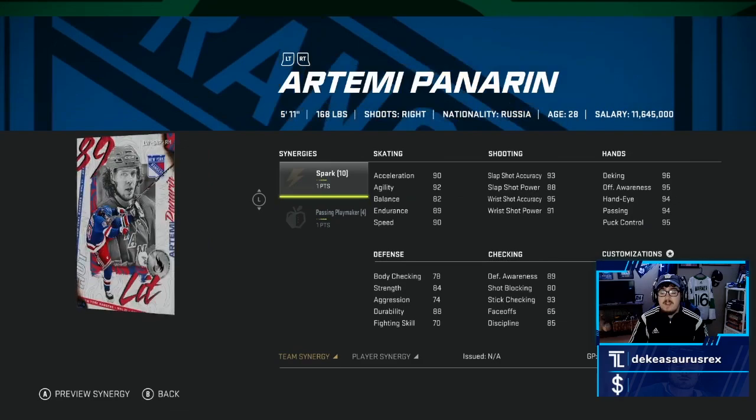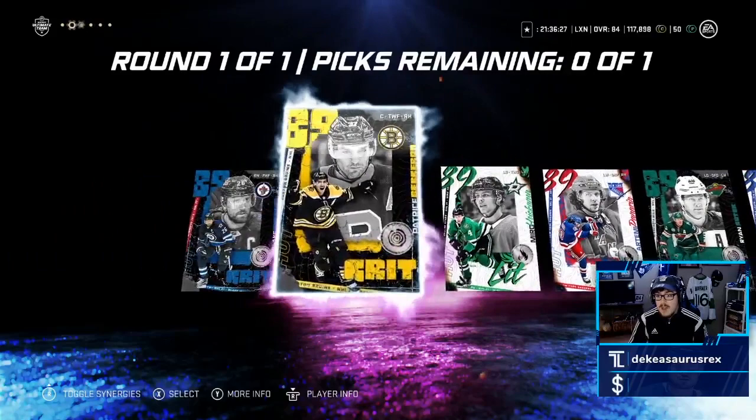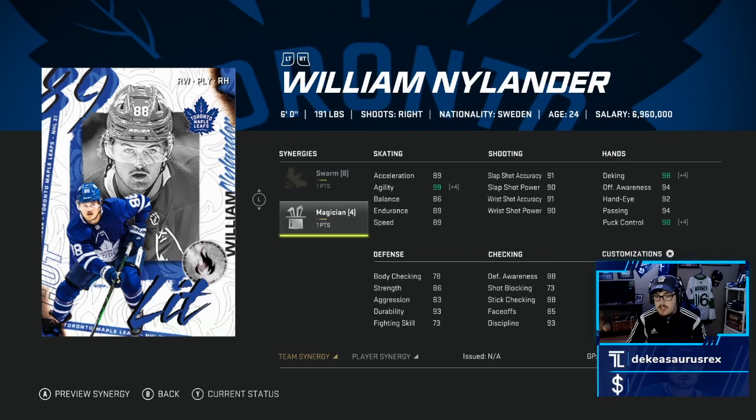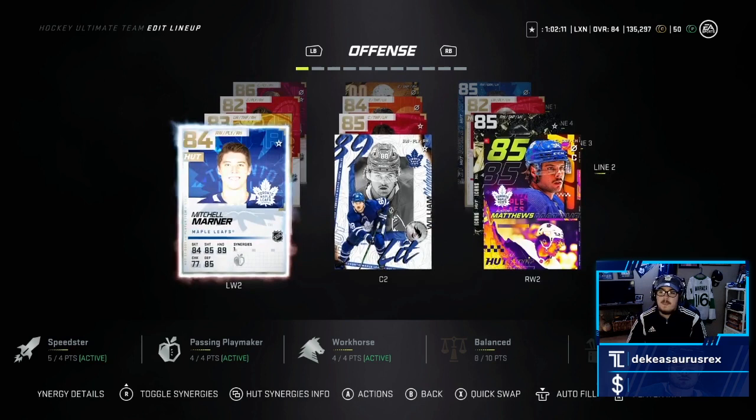If I were one of you guys doing the set, I'd either take the Miro or the Artemi — I'd rank it Panarin first, Miro second, and then I don't know after that. But personally I'm a Leafs fan, bias will be biased, we're taking William Nylander. This card is going to be amazing on my team especially when we activate these synergies. I'm very excited to use them, so let's slot them in and hop into a game.